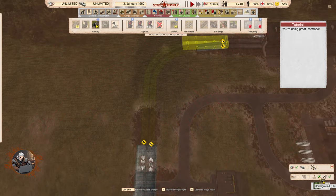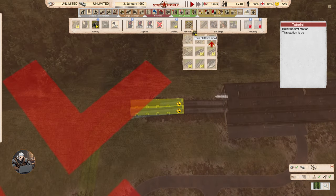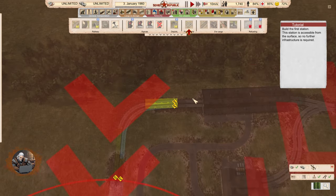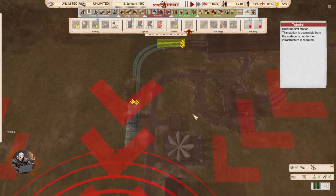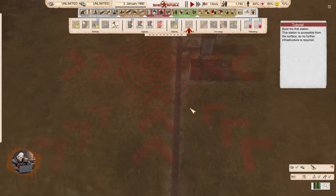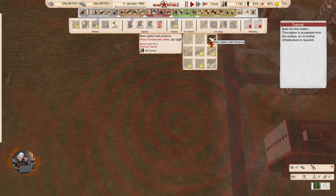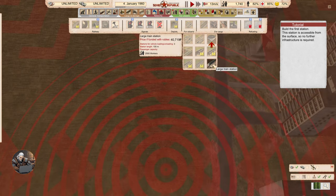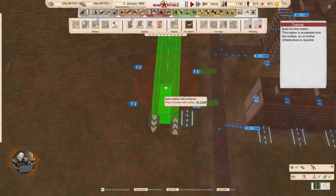So don't forget to click your underground button here. Underground is F3. You also have topography, wireframe, and near snap — important buttons. Now build the first station. This station is accessible from the surface, so no further infrastructure is required for citizens. We have metro station with entrance, metro platform without entrance, metro above ground station — large and small — metro ground level station small and large, and a large train station. Let's go with metro station with entrance — it's pretty big.